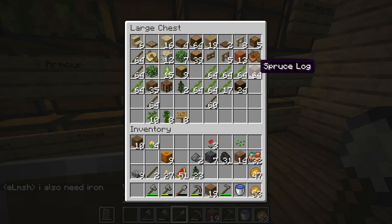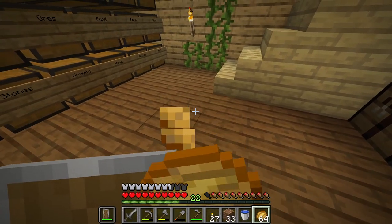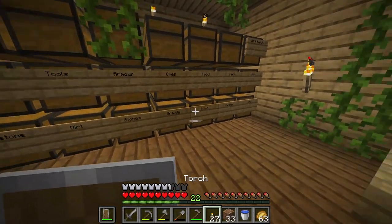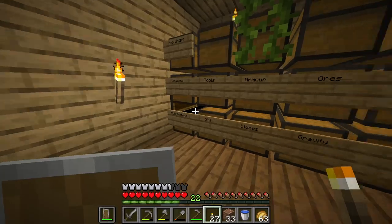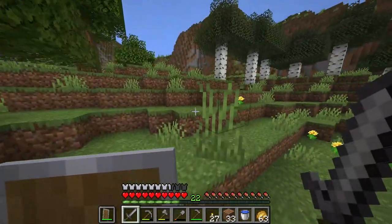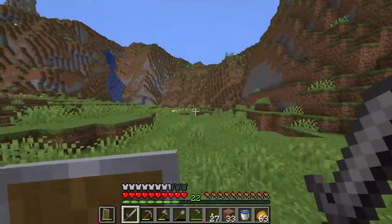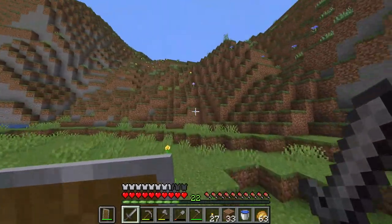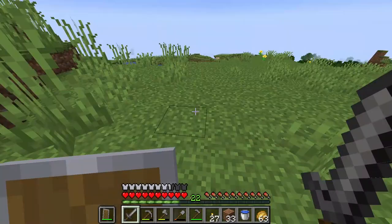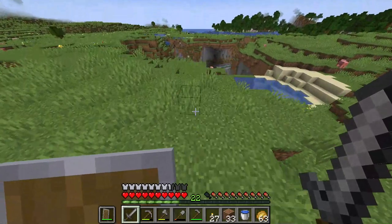Let me just grab the required materials. Alright, I believe we have everything required — we got some food, some essential woods, some stuff. We need a stack of cobble. Which way are we going to go? Let's go this way. Hopefully we find some useful things. I haven't actually gone this way in this world yet, so it's a very good exploration for me.